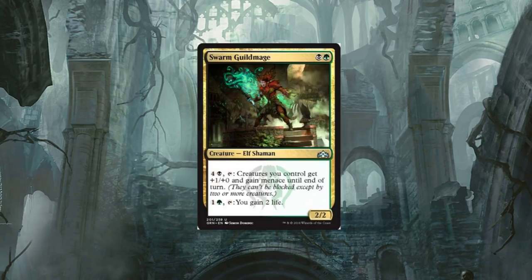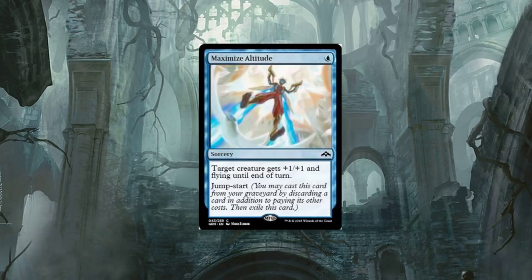And for five, tap: creatures you control get plus one plus zero and gain menace until end of turn. This is going to fit nicely in Elf decks. Green-black — they're coming back, you better be ready. Green and black are going to be the two colors that dominate this new standard, hands down. There are a lot of powerful cards, even some more we're going to discuss here in a bit.